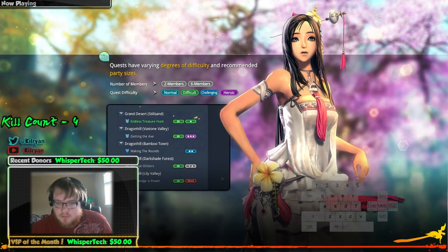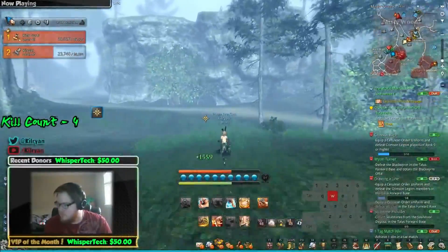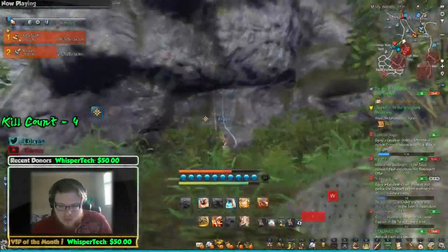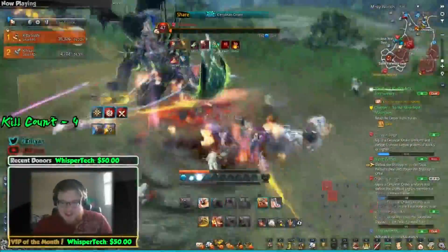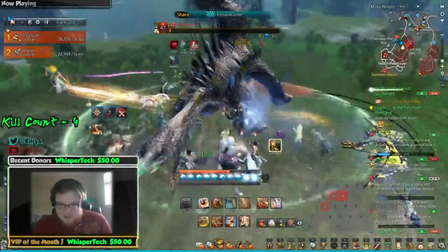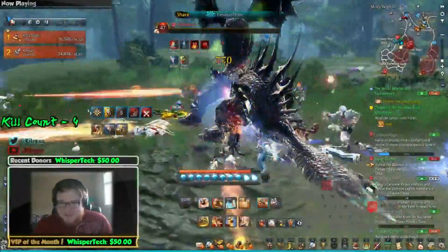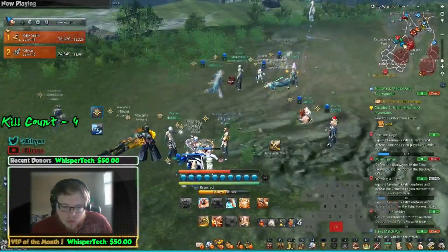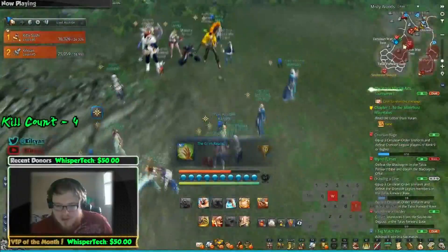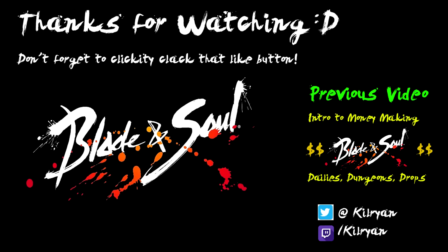Someone lost aggro at one point which is why all hell broke loose — the Blade Dancer eventually died and we had to run all the way back. For the most part, this boss is going to be killed every single day. It drops a chest with a chance to contain some of the best jewels in the game. The main mechanic to watch out for is his roar, which comes after a frontal yellow square and a front breath attack — you have to dodge out of that. Also, the chest drop is based on damage contribution, so make sure you're dealing enough damage to qualify.